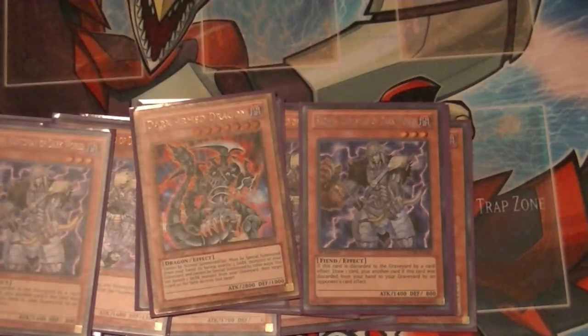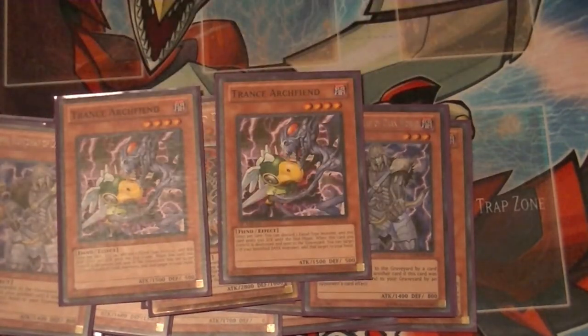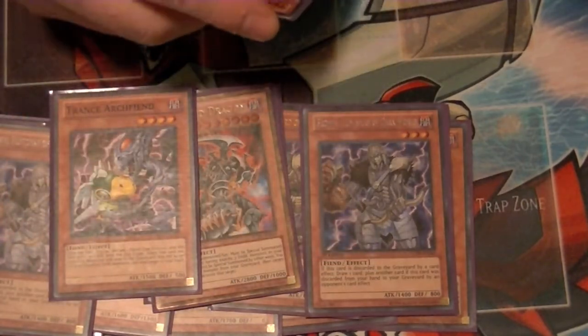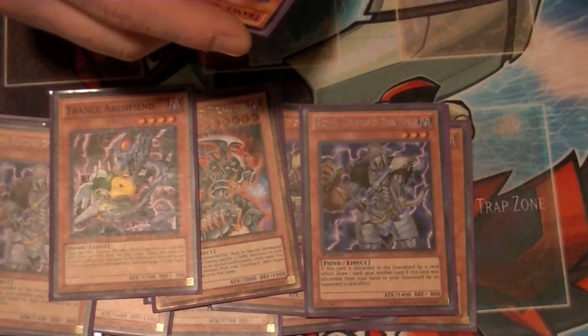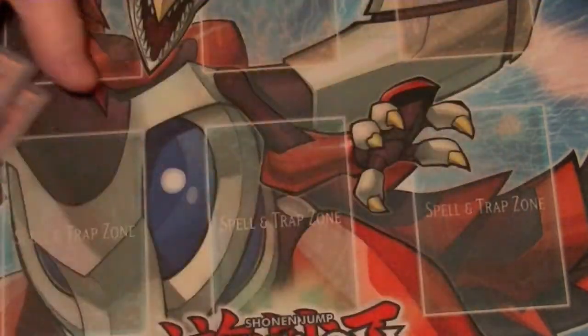One copy of Darkarm Dragon, because this is an all-dark deck, so it's pretty easy to manipulate the graveyard to get Darkarmed out. Two copies of Trance — Trance allows you to discard one card per turn and gains 500 attack, and when this card is sent to the graveyard, you can return one of your banished dark monsters to your hand. That does it for the monsters.